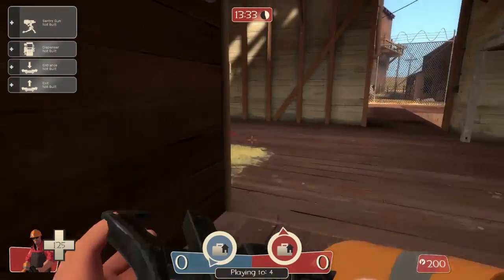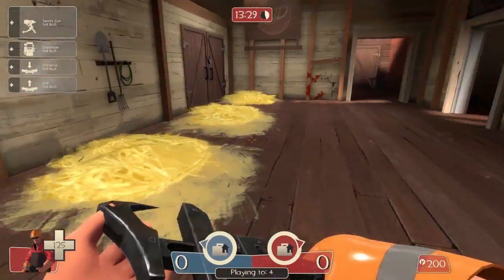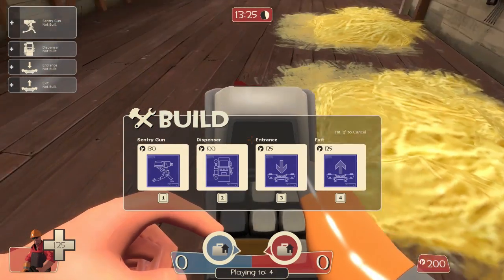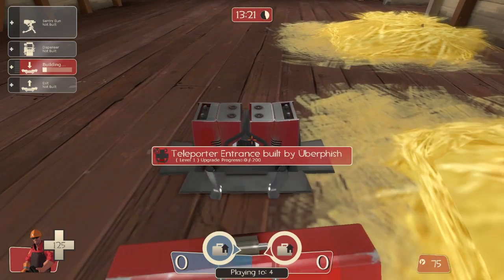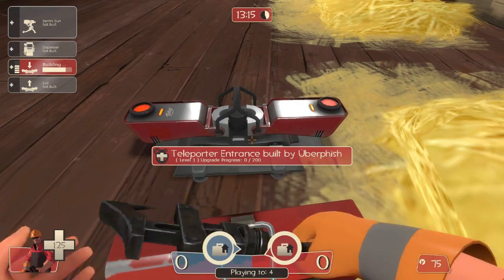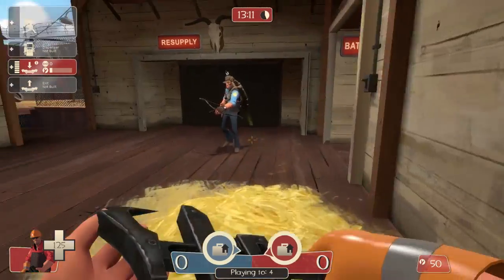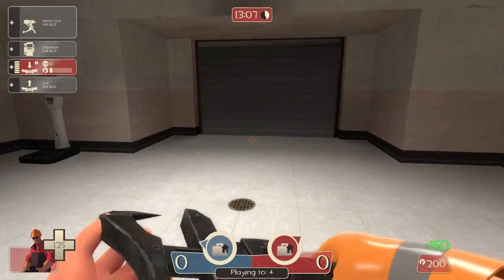The second item is the Jag. What this does is it actually increases the rate at which a thing builds as you hit it, more than a usual wrench. So see how fast it's building now — starting with the Jag, it almost doubles. That is very handy if you trust the people around you enough that you won't be afraid of just being shot in the back or backstabbed.